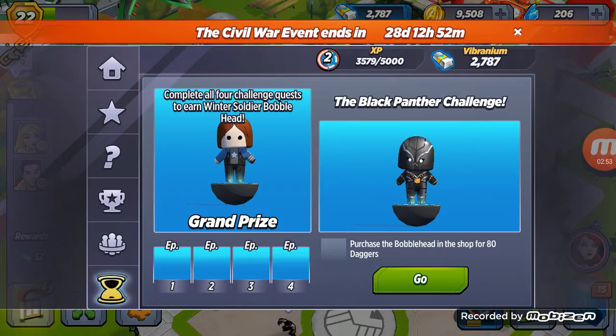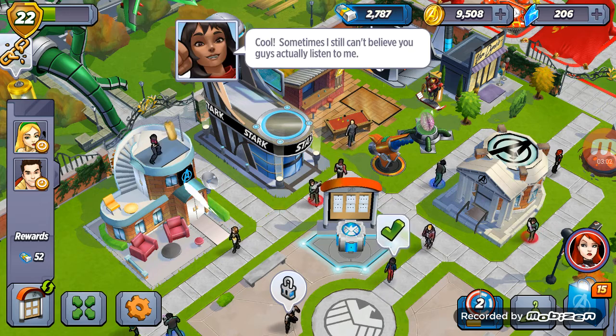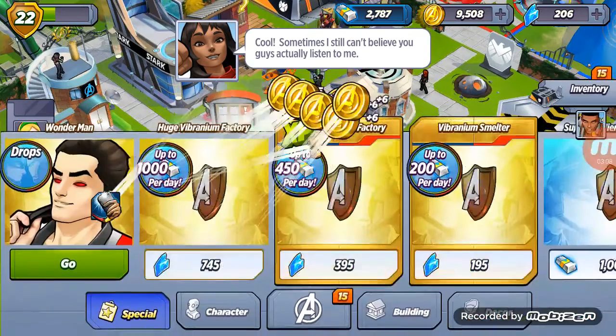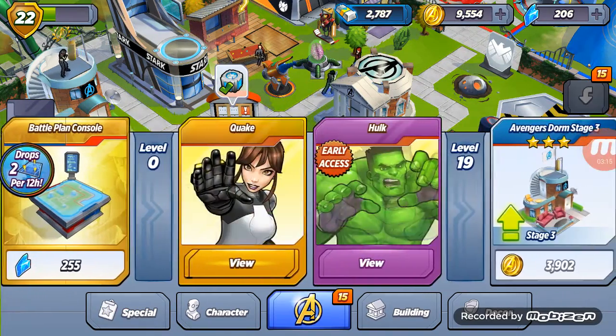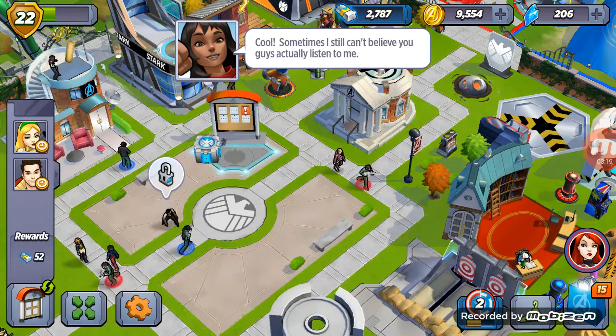This is the Bobblehead — Black Panther. I didn't see all of the unlocks pretty much. In the shop, we can get a Vibranium Factory if you wanted to collect the Vibranium faster actually.